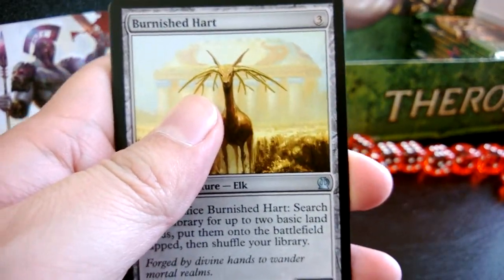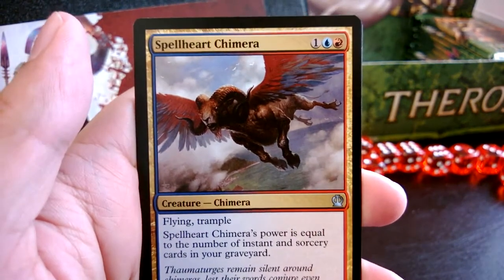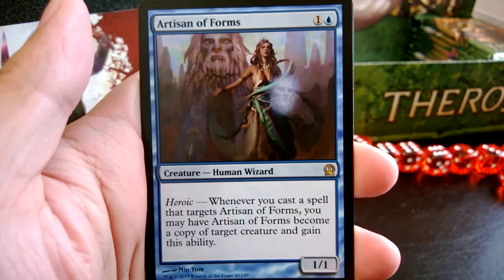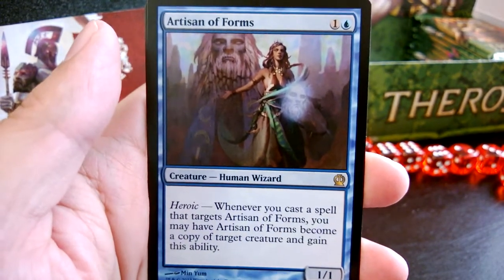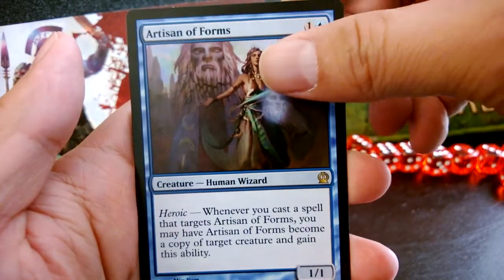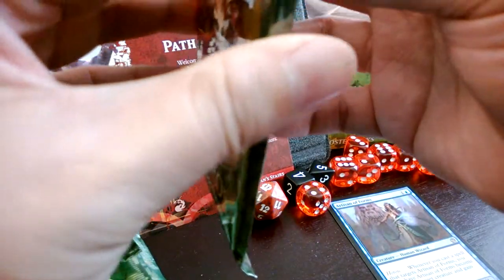Alright, we got Burnished Hart, Coordinated Assault, Spell Hart, Chimera, and our rare is Artisan of Forms — two to cast, one one. Whenever you cast a spell that targets Artisan of Forms, you may have it become a copy of target creature and gain that ability. Shapeshifter. Alright, cool. Not sure if I'd use it but it's a good card.